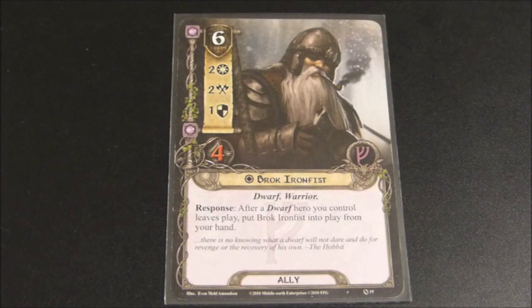He is very expensive in that he costs six resources, but he has two willpower, two attack, one defense, and four hit points. He is a dwarf and a warrior, and his card reads: Response - after a dwarf hero you control leaves play, put Brock Ironfist into play from your hand. So Brock Ironfist is a good card in the right situation.